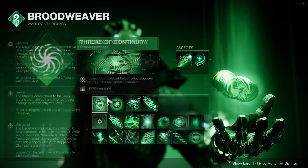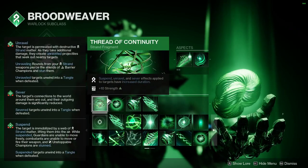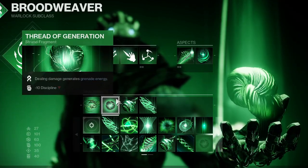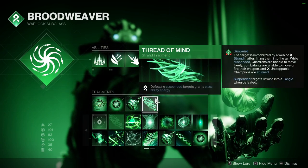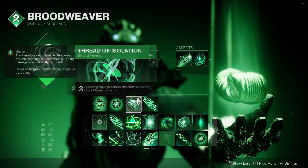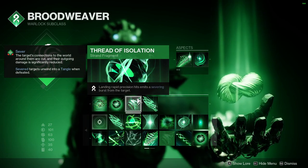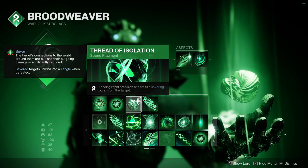Looking into the build, we'll start with the fragments. Thread of Continuity for increased debuff durations. Thread of Generation for quicker grenade recharge — because what build doesn't use this. Thread of Mind, which gives back class ability energy when defeating suspended targets — useful for our class mods later on. And since we're going to use precision shots a lot, Thread of Isolation, which emits bursts of sever procs, lowering the enemy's damage output.